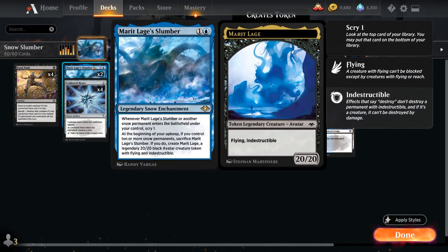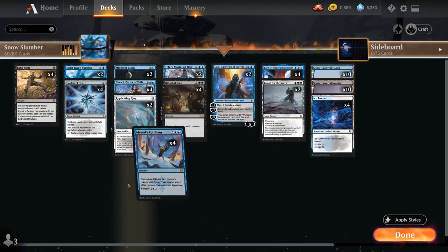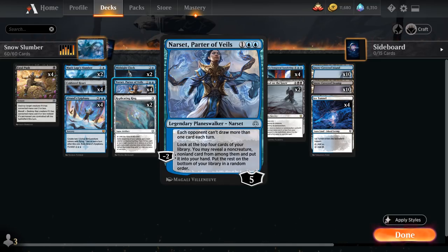At 2 mana, besides our 2 copies of Merede Lage's Slumber, we have the full set of Cold Steel Heart — another addition from the latest Anthology expansion. It's a 2-mana snow artifact that enters tapped; you name a color as it enters and it taps for 1 mana of that color. This helps ramp toward more expensive spells and puts an extra snow permanent in play. We can also foretell Alrond's Epiphany for 2 mana, then cast it later for 6 mana to create two 1/1 Bird tokens with flying, take an extra turn, and exile the Epiphany.